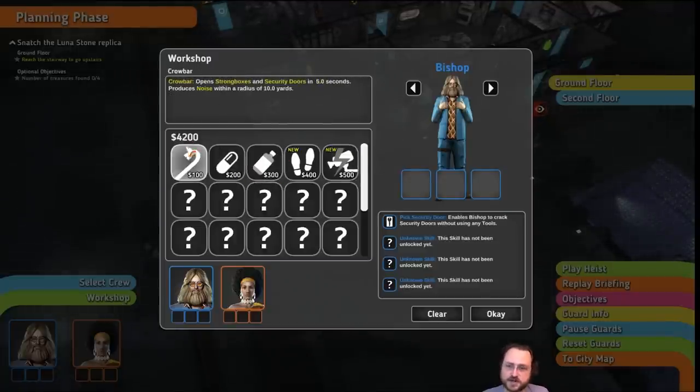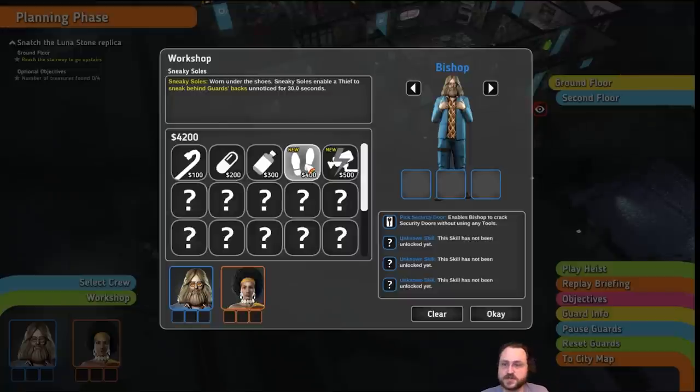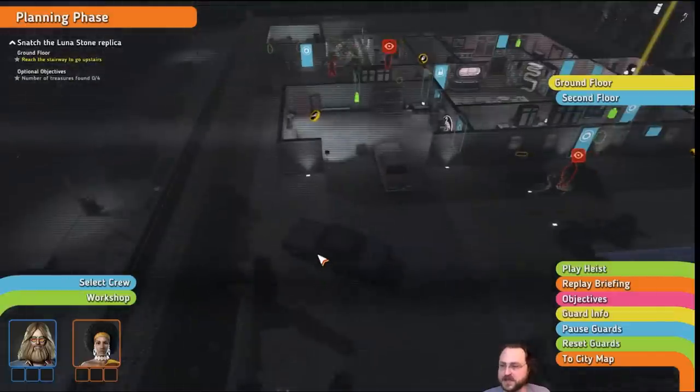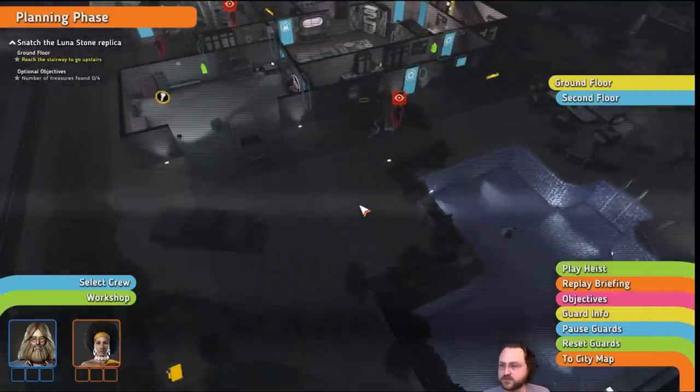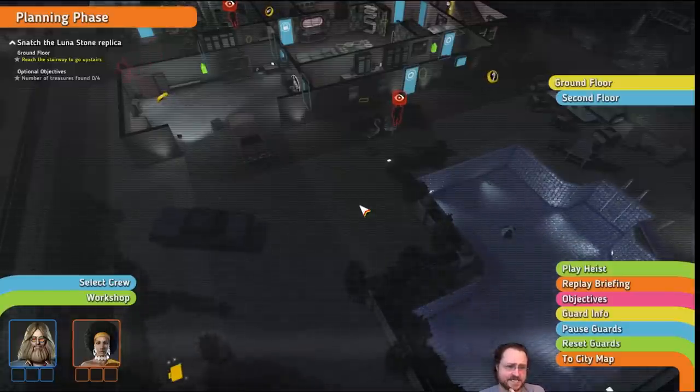You can also deck your people up with some equipment to start off with. We shouldn't need it for this mission. I have $4,200 right now. I could start with crowbars, adrenaline boost, chloroform, sneaky souls, and camera jammers. Most of these things have durations, so you have to pick and choose exactly when you're going to need them. We can probably just jump right into the mission as is.